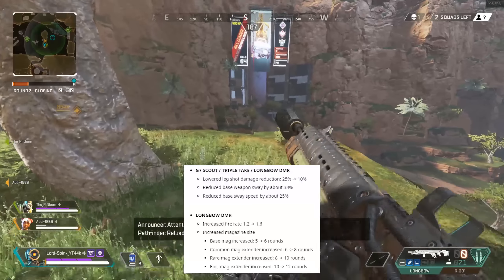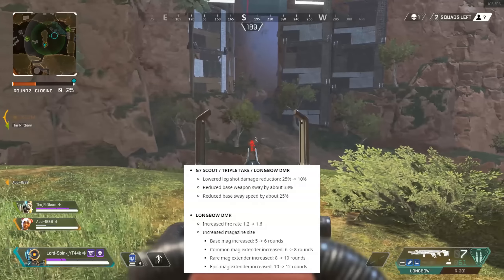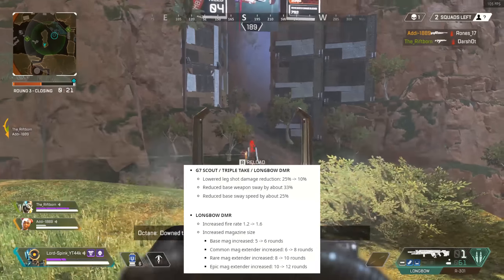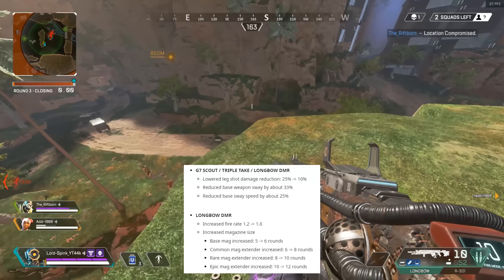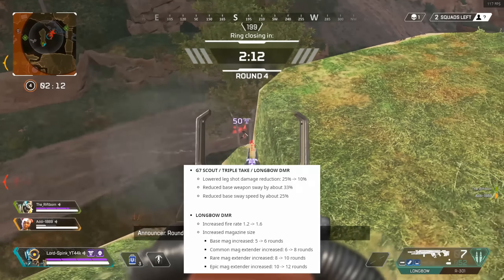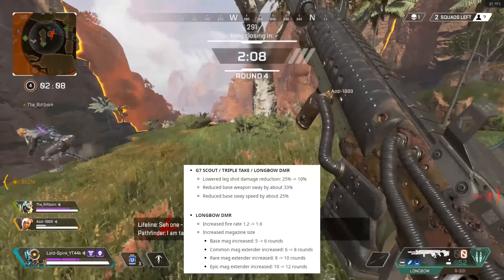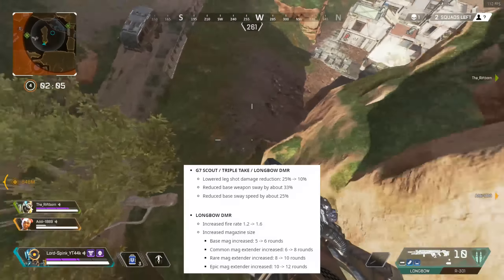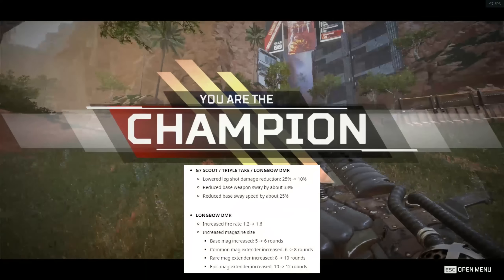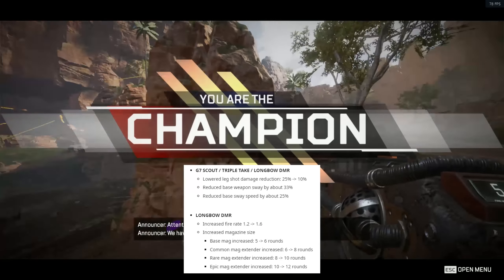The main factor is definitely going to be for the Longbow DMR. I've always said it's been a bit too slow in terms of fire rate — and they've increased fire rate from 1.2 to 1.6. As you can see in the gameplay, it's a lot faster and more satisfying. They've also increased the magazine size: base was 5, now it's 6 rounds per clip; common mag 6 to 8; rare mag 8 to 10; and epic mag 10 to 12.